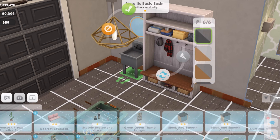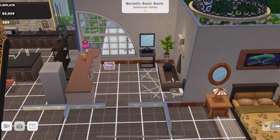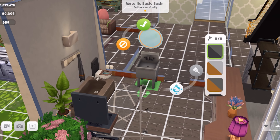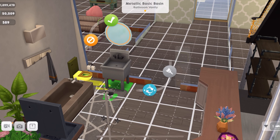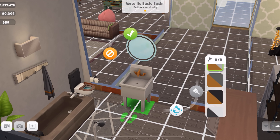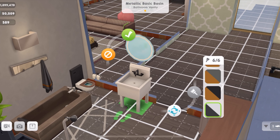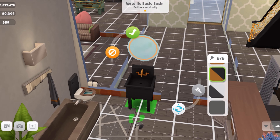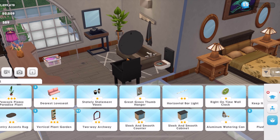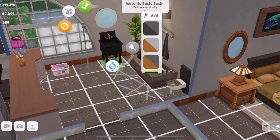Then we have the metallic basin. I'm not sure if I want to remove what's already in this bathroom, so I'll just test it here and see the color swatches — see if it matches the house or whether I move it to the party house. Here are the different colors and the way it changes style when you choose different swatches. I have a favorite — I like it a lot. I'm going to get rid of this one and pop that one over there.